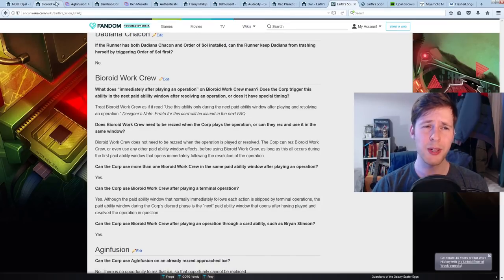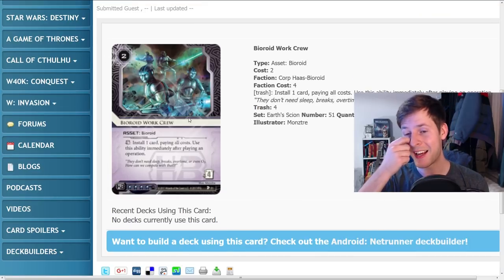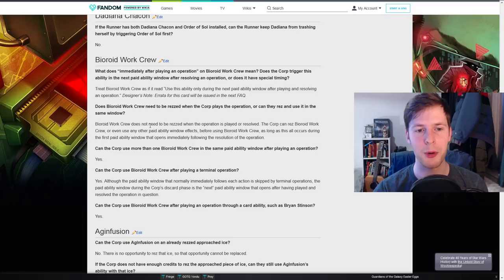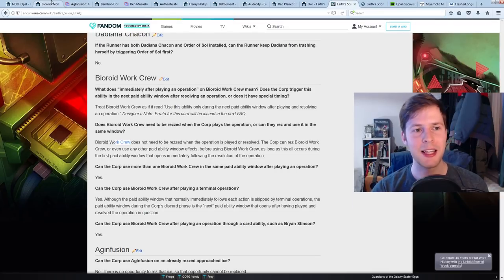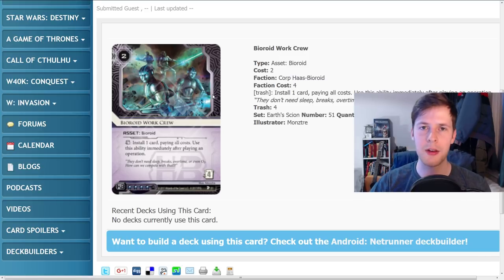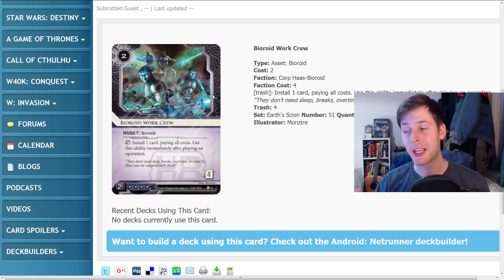Michael Boggs answered that this card will be errated to say 'use this ability only during the next paid ability window after playing and resolving an operation,' and this will be updated in the next FAQ. It also clarifies that Biroid Work Crew does not need to be rezzed when the corp plays the operation — you can rez and use it in the same window. You can also use any other paid ability window effects before using your Biroid Work Crew, which means you can make a long convoluted stack of triggers — like playing an operation that installs a card, then rezzing your Biroid Work Crew, which fires another install.